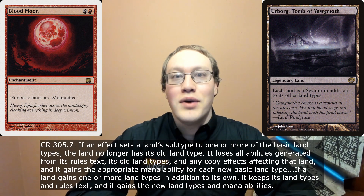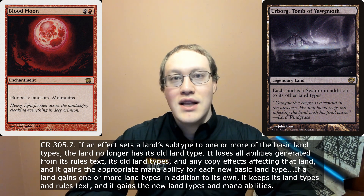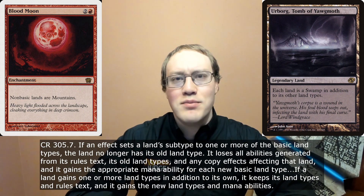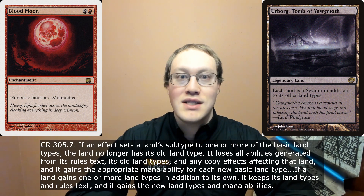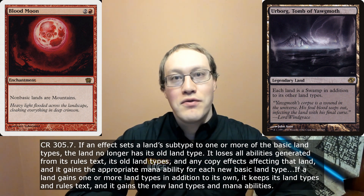One final note before I head off. This is kind of an advanced trick, but you might have noticed and wondered: why is it that Bloodmoon can take away Urborg's abilities when continuous effects to add or remove abilities don't normally apply until layer 6? The answer is because of this rule here. Whenever a land is gaining a basic land type, such as mountain, it will lose all of its abilities, and it will gain the appropriate tap-to-add-mana ability for that land. The important thing is that this is a rule in the CR causing this change, not a continuous effect, which means it doesn't apply during the normal layer system — it just happens as a consequence of the type changing. That's why Bloodmoon can take away Urborg's abilities during layer 4, even though ability adding and removing doesn't typically happen until layer 6.